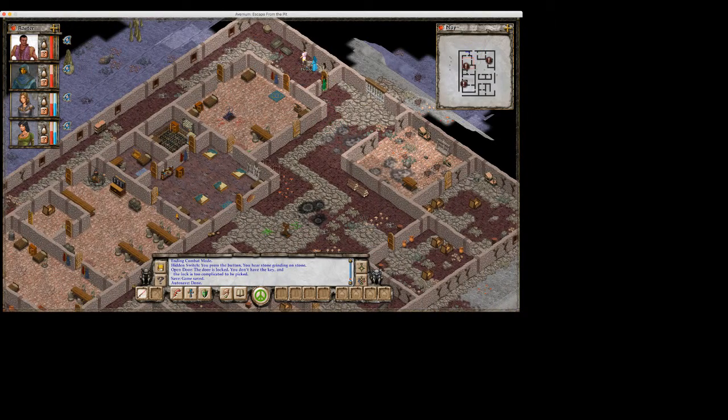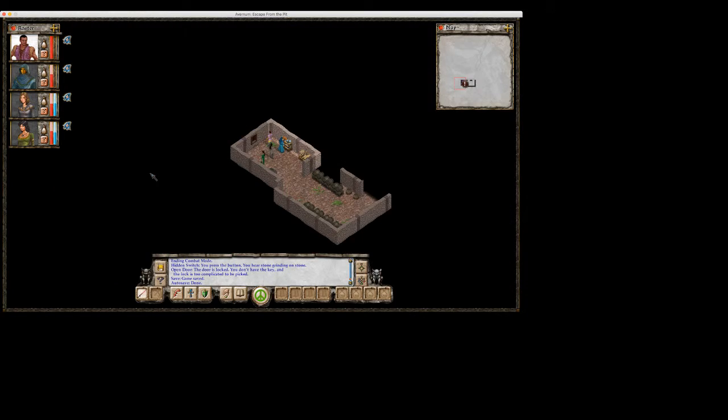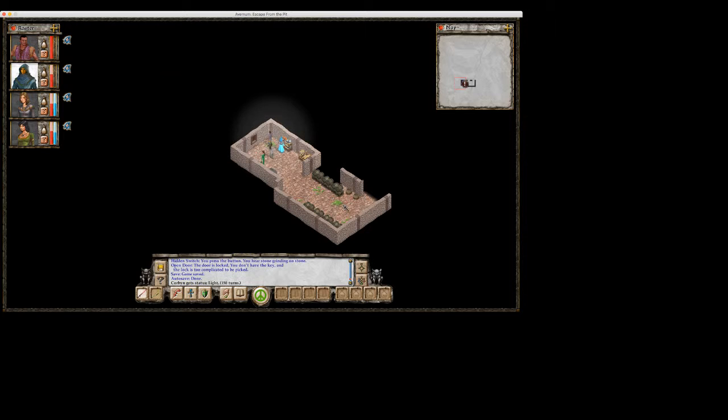It looks like we have thoroughly dealt with the bottom floor, so now let's go up to this ladder and see what we find up top. We know that it won't be Lagren because he was sent away by the unfortunate late Arcanist Peregrine. I've got a lantern somewhere. So that's the way down.